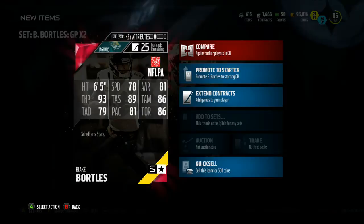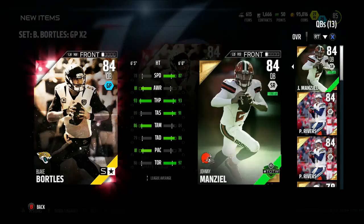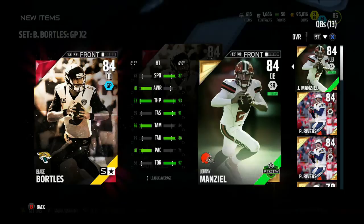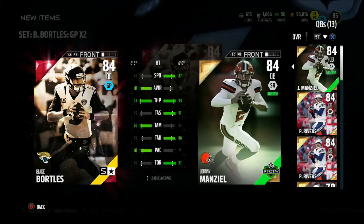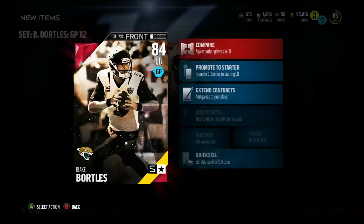His stats might explain why he's not going for a lot: 78 speed, 81 awareness, 93 throw power, 89 throw accuracy short, 86 throw accuracy mid, 79 throw accuracy deep, 81 play action, 86 throw on the run. Comparing to my starting quarterback Johnny Manziel — Manziel is a lot faster but has less awareness. Blake Bortles has better awareness, same throw power. Johnny has better throw accuracy short, Bortles has better throw accuracy mid, deep goes to Johnny. Bortles has better play action and Johnny has that great throw on the run.